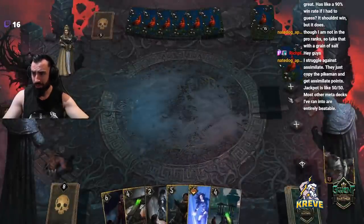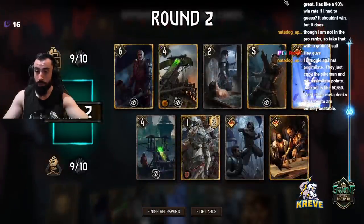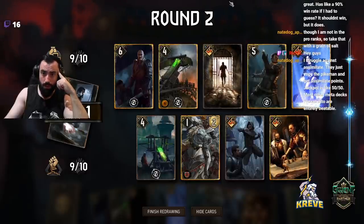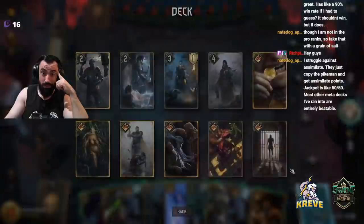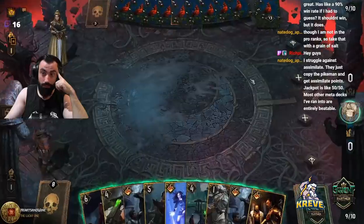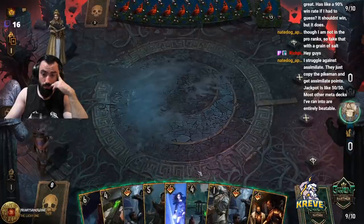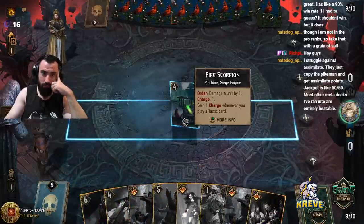You struggle against Assimilate — yeah, that's right. Jackpot 50/50, wow, that's fantastic to hear. The hand's good — what do you guys think? We're missing Mandrake in that but honestly, other than that, we pretty much have what we need. Maybe we just play a bit slow and see what they throw out here.